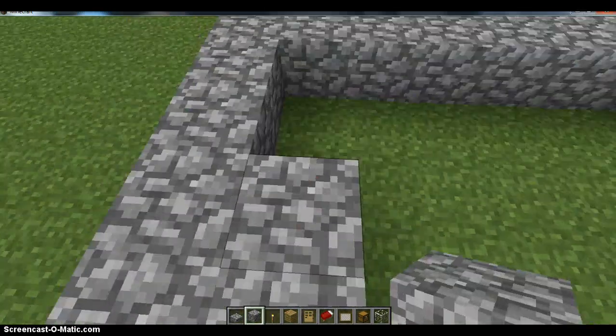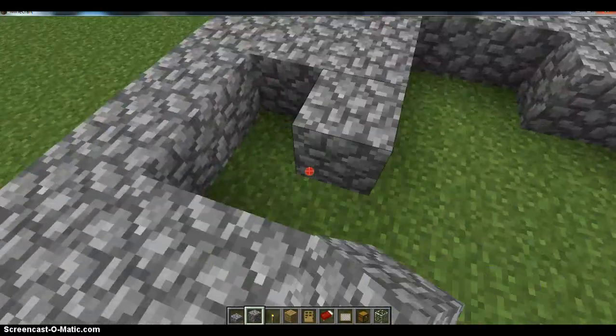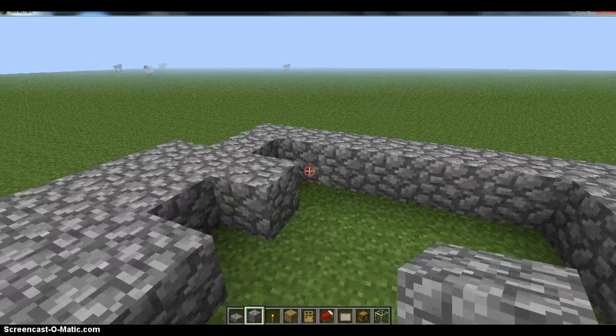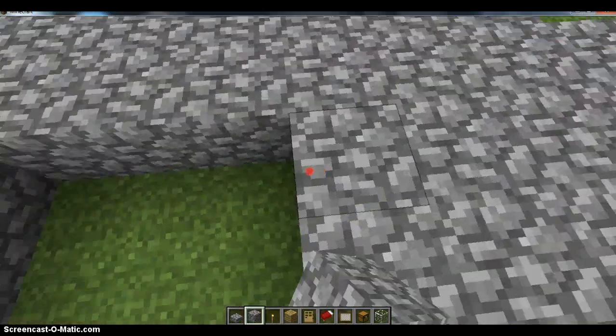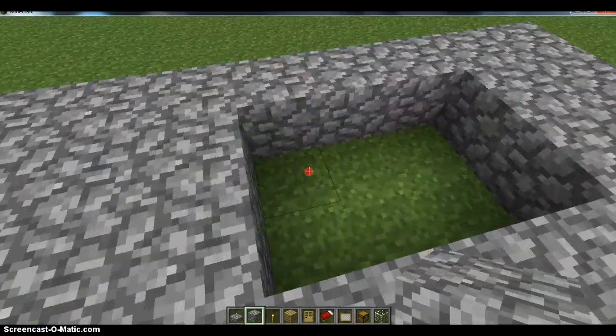I'll just make a log cabin split on this little house. Yeah, because that's supposed to be a log cabin. This is for just if you just found it and you need a house before the night comes.